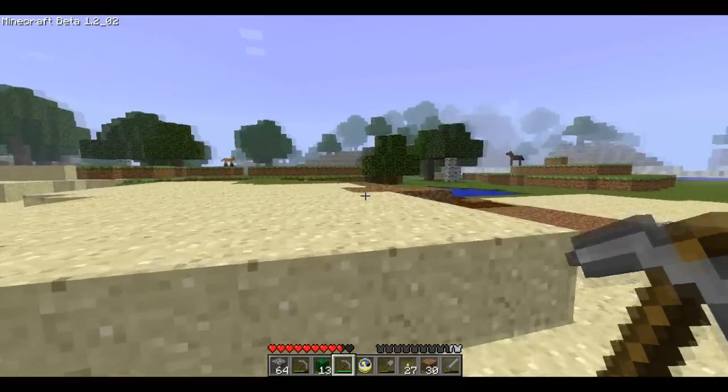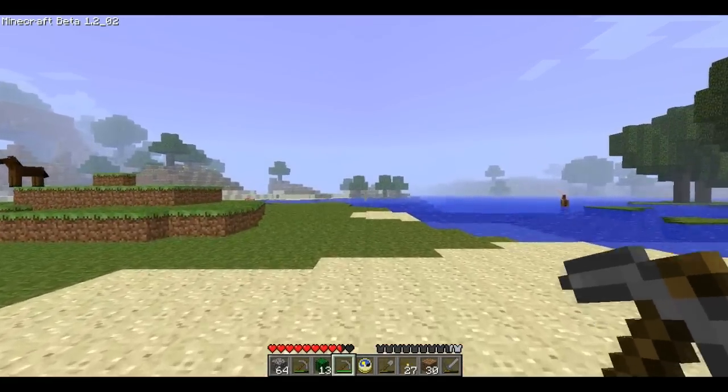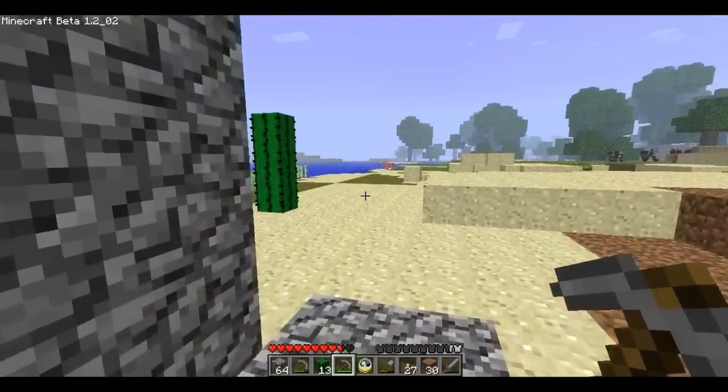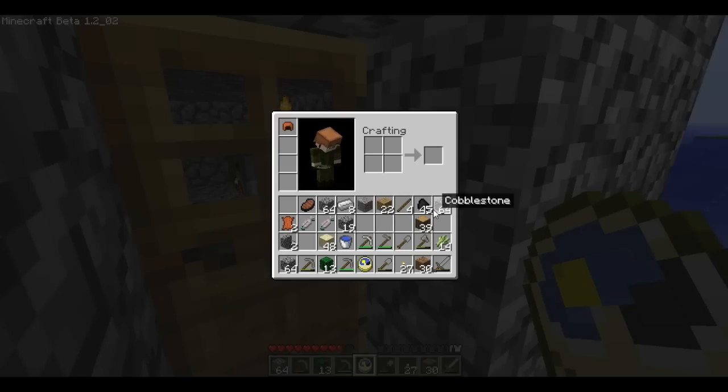There's a horse — there's another horse. Soon we have to tame a horse and then go explore. Actually, let's expand our house — that's what we should do. We have a lot of cobble, like three stacks. I think we have more in our storage, but yeah, let's expand our house a little.